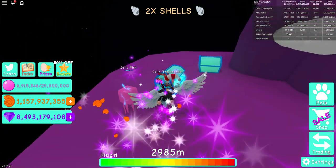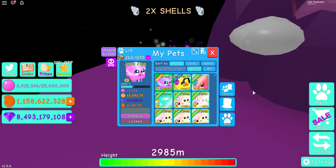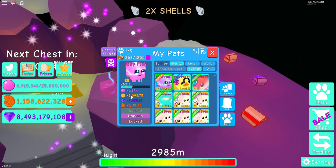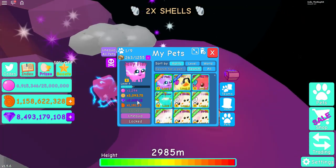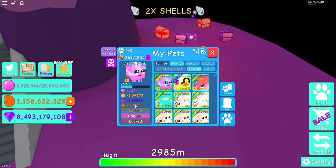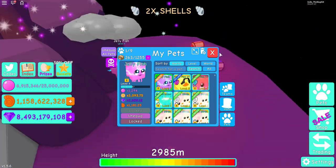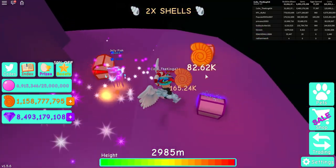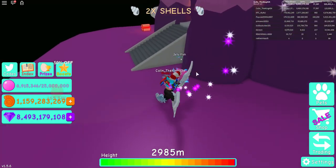After leveling it up, the stats are actually quite a lot: 1294 bubbles, 3093.75 coin collection, 3728.12 gem collection, and 1181.25 shell collection. So yeah, this is the video where I got the jellyfish.